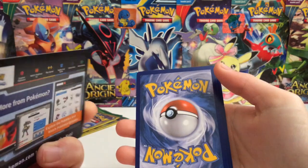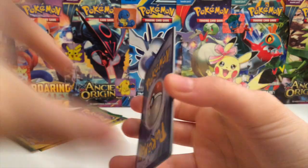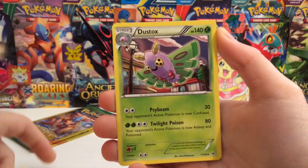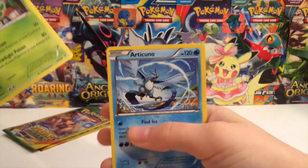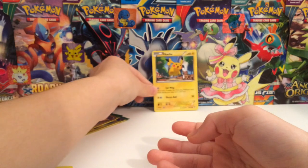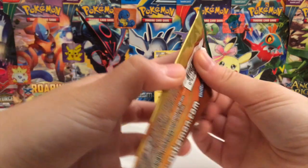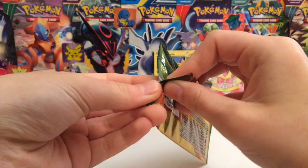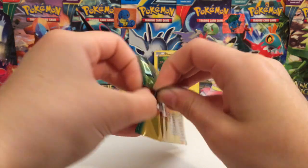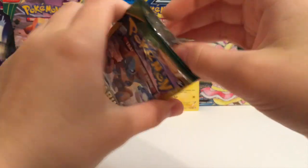It looks like we have a little advertisement thing that we will set down. The card trick is one to the back. Alright, so the first card — Pikachu! Pikachu, Dustox, and an Articuno, which is a rare, so that is awesome. I believe that's one point right there because it's a cold rare. Pikachu is going in the back because it's a pretty Pikachu. It's really cool that we were able to pull a Pikachu out of this one pack.